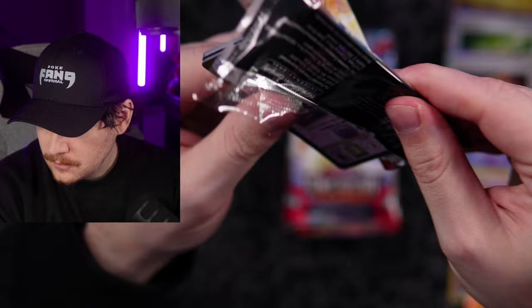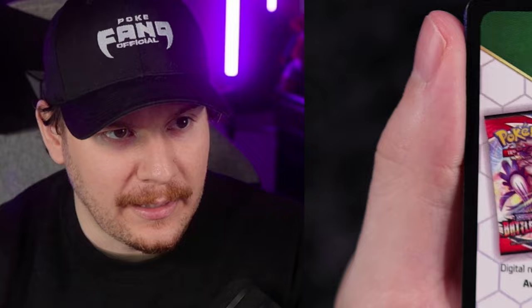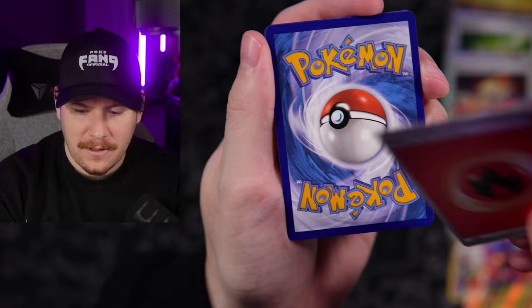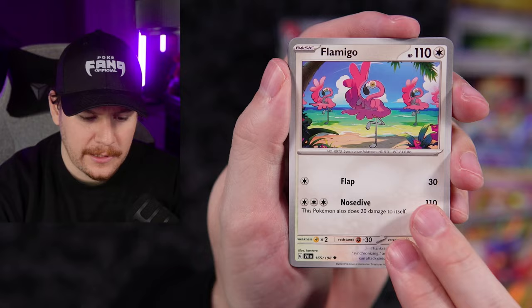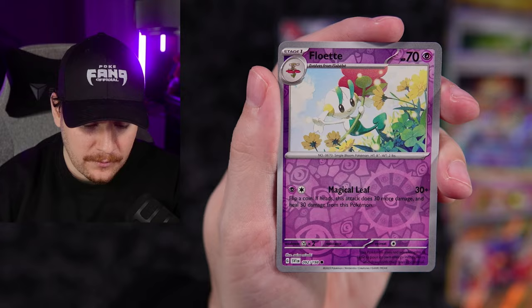Now we are into Obsidian Flames territory — Zard territory, if you will. I have pulled the Charizard from this set three separate times, and I've also pulled the Iono from Paldean Fates three separate times. Pretty wild. Psychic Energy — yes! We're going to do it. Got to do that thug life for guessing the energy on Psychic.